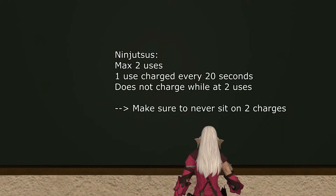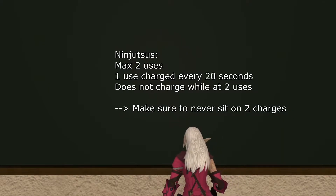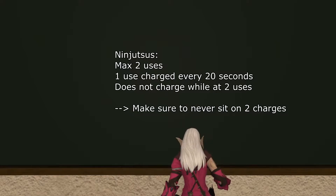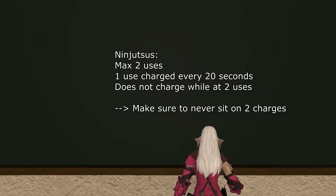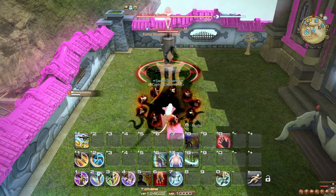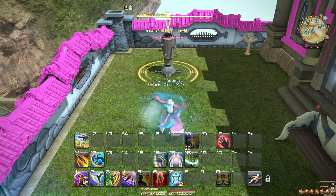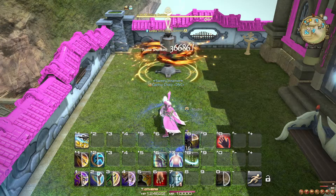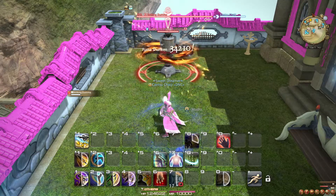You can hold up to two charges of Ninjutsu at a time, but only one charge cools down at a time — so every 20 seconds you get one use, but you could wait 40 seconds and use two back to back. Also, using Hide will immediately give you both of your Ninjutsu charges back. As such, if you are ever out of combat and not at full Ninjutsu charges, you should use Hide. You can cancel Hide again by right-clicking the buff in your buff list, which is highly recommended.